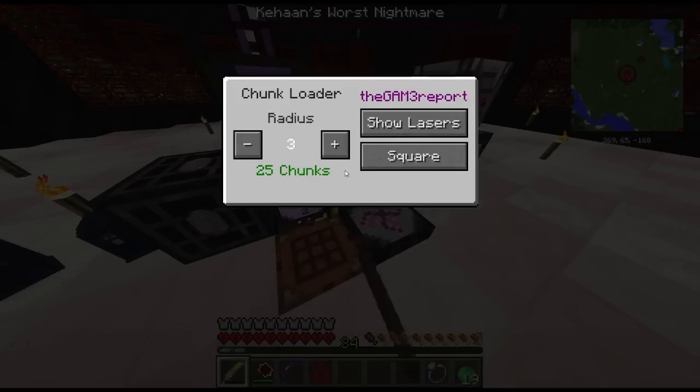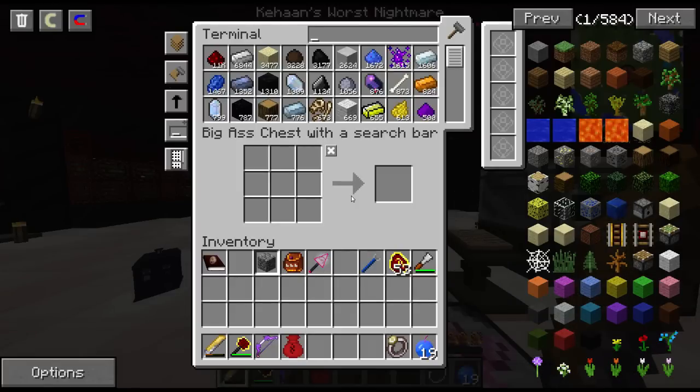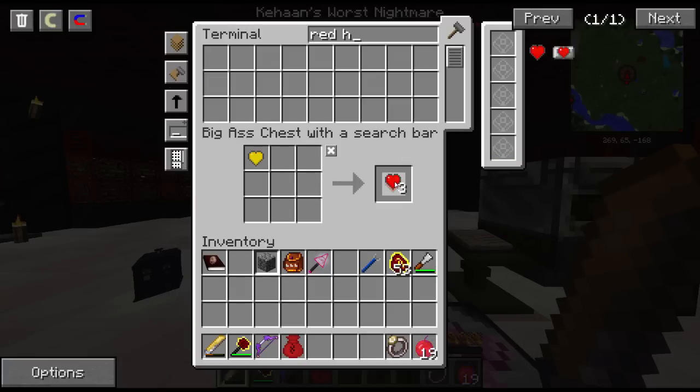So anyways, let's just make sure my chunk loader reaches that. Let's make a Red Heart. I don't have Red Hearts? Oh no. How do I get them? Yellow Hearts can be converted.